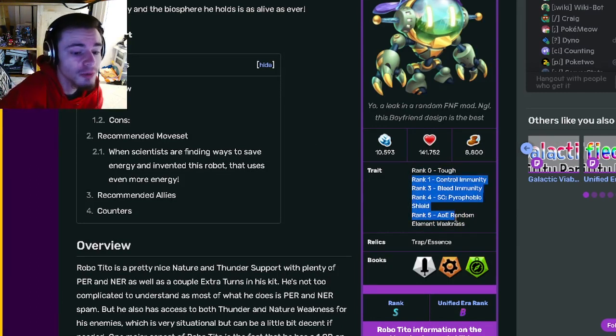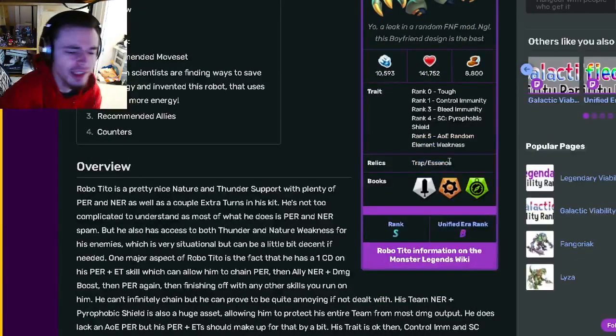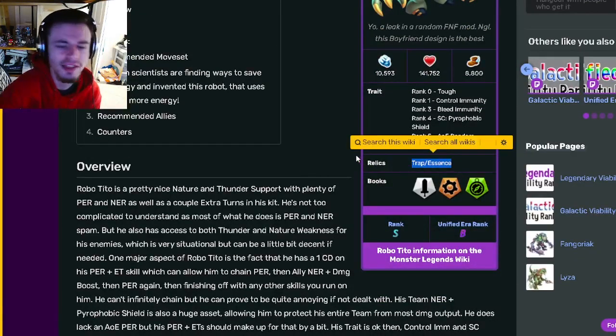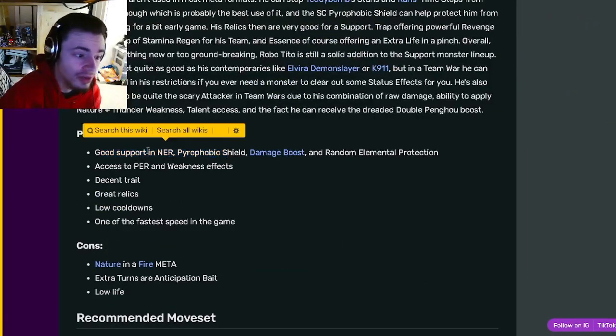Overall, pretty good trait. The only really bad one is bleed — the rest are all pretty good. His relics are Trap and Essence, which are amazing, some of the best relics in the game.